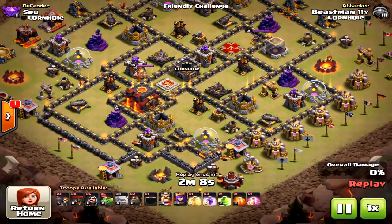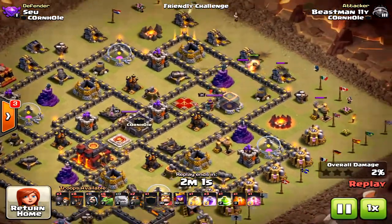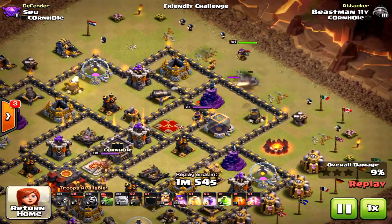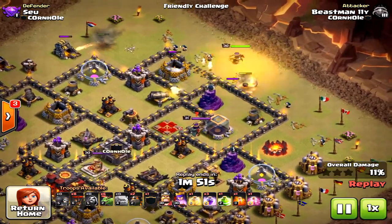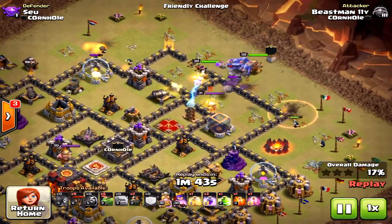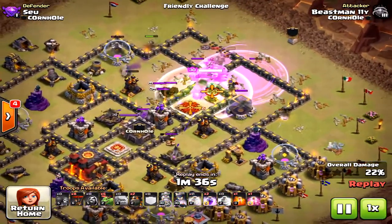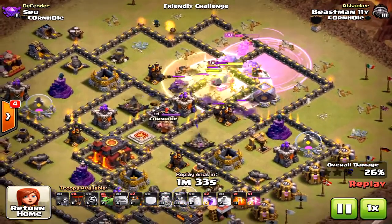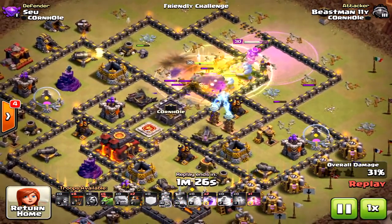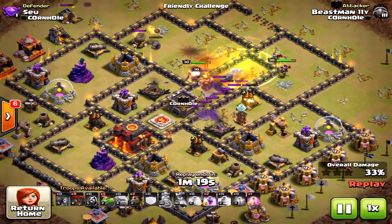Here's an attack that's a one-star — what went wrong? Same sort of base layout as before. The key difference: the wall breakers didn't break into the compartment he wanted, which created confusion for the bowlers. The jump spell barely got into the core of the base, and the ground portion was really stopped cold in its tracks.